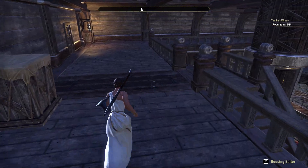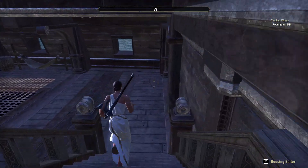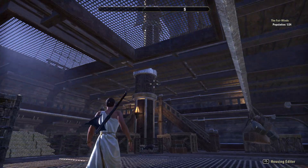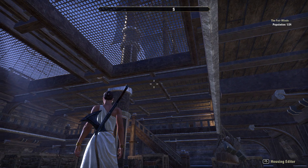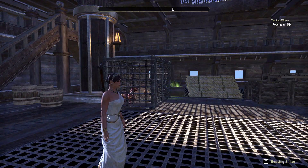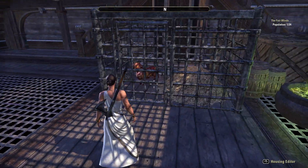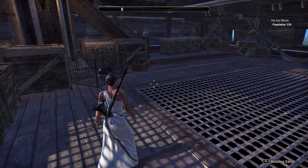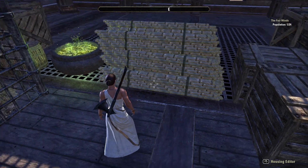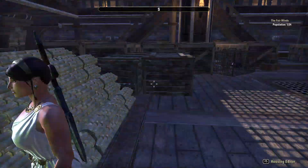I really wanted to do something with this upper area but never got around to it. 700 slots would be plenty, but the ship is massive and there's actually quite a lot of room. So we're just storing and shipping some stuff, a few animals.